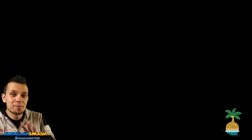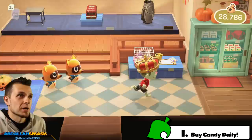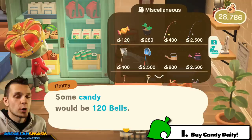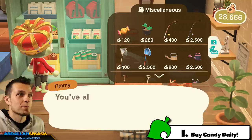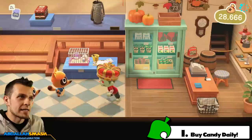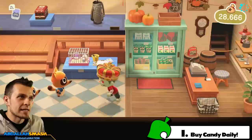Our first option for getting candy is the most basic one. This starts on October 1st all the way through October 31st. Just go into your little cupboard — go inside the shop and you'll be able to buy one piece of candy per day at 120 bells. It's super easy, costs next to nothing. If you try to press A again, they'll tell you: 'Sorry, but we can only sell each customer one piece of candy per day and you've already purchased the one piece.' So that's our first way of getting candy in the game — very simple, just go out and buy it.